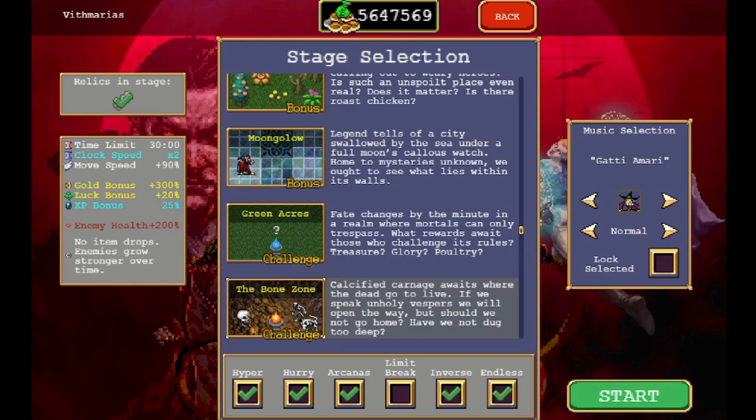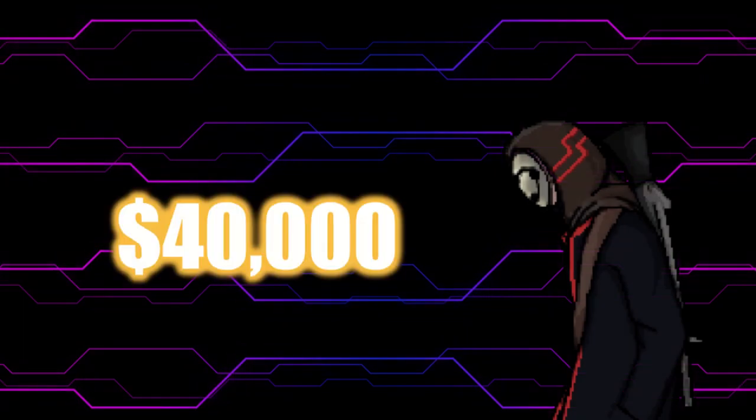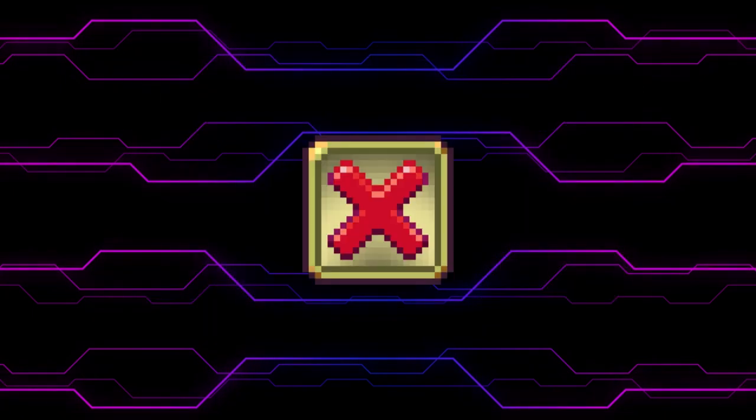We have to make sure that Limit Break is off, as this is how we're actually going to make absurd amounts of money. Make sure you also bring a spare 40,000 money, which is about one run really. If you have seals, it is worth sealing rosaries and NFTs, or the Fire Breath. Other than that, items don't really need to be sealed away, due to the fact that the ones we're going for are the very common ones.